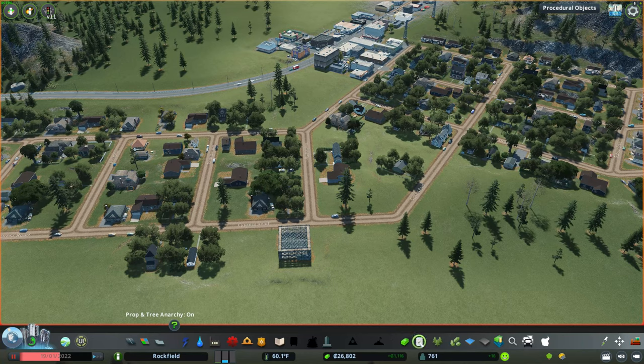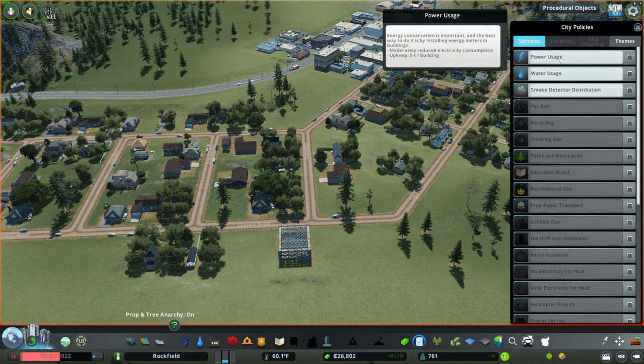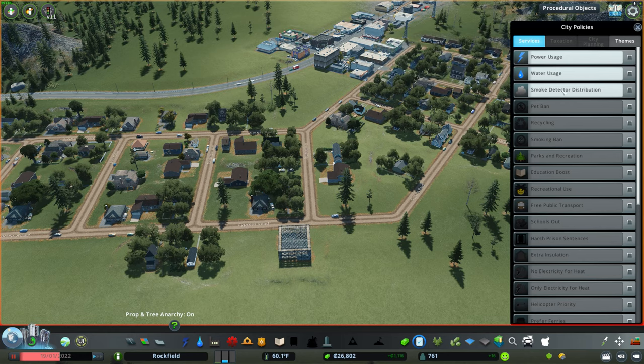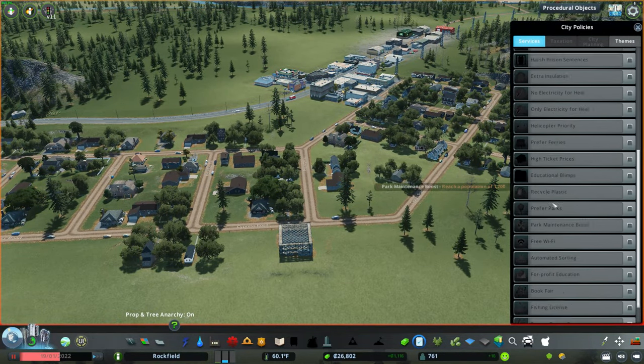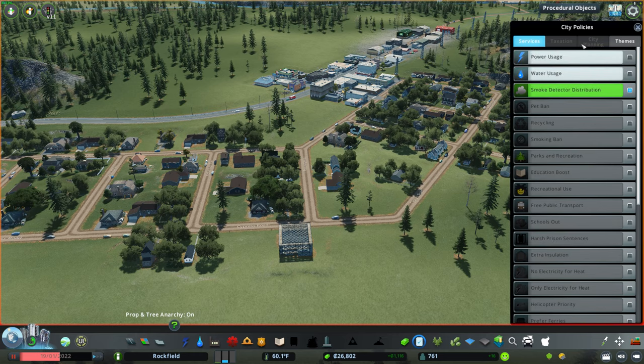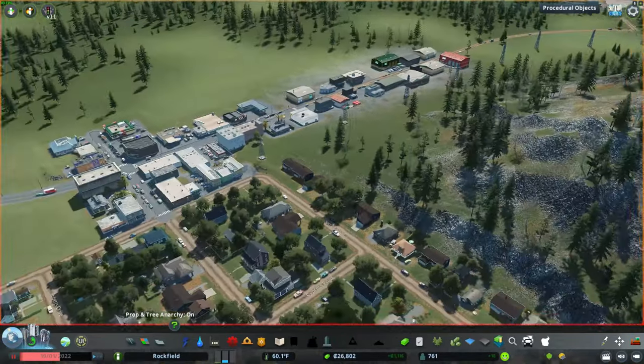Looking at the services policies: energy conservation reduces electricity consumption at a cost of five cents per building upkeep — we don't need that yet. We don't need water usage policy either, but I will put in smoke detector distribution. We're small so it won't cost too much. That's all we've got in policies for now — let's enable smoke detector distribution.